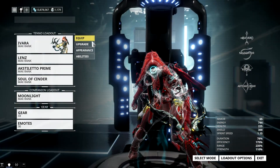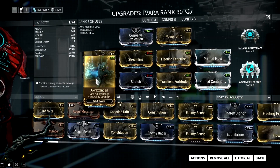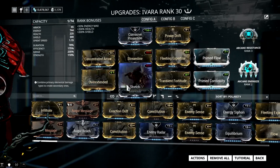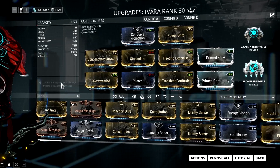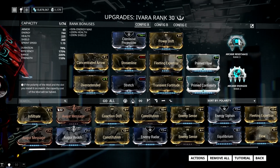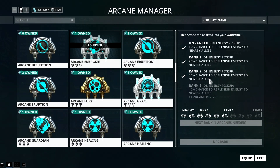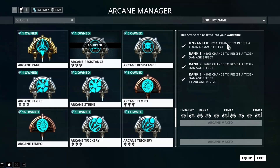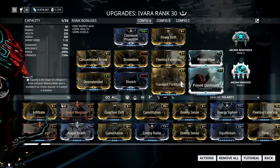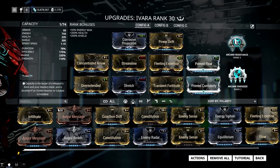And like I said earlier, I love the explosion of this new augment, which is why I choose to have 235% range with Overextended and Stretch on my build. This is not really needed, but if you have them, try to equip Arcane Energize and Arcane Resistance on your arcane slots. Energize is really amazing especially when it comes to high level content, while Resistance is extremely useful in case there are venomous enemies in your area. As you can see in my build, I don't have any survivability mods and I only rely on my Prowl for survivability.